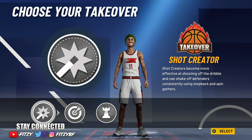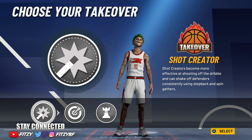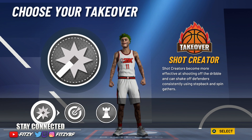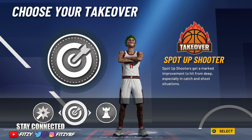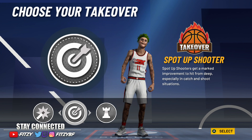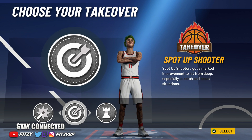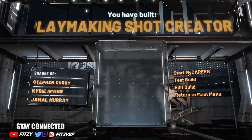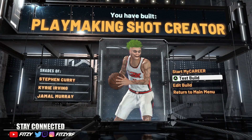For takeover, I made myself a shot-creating takeover — don't get me wrong, that's overpowered: you can fade from half court, green from really deep, abuse close shots and mid-ranges. But the spot-up shooter takeover is so overpowered this year it's honestly ridiculous. If you get it, you're not missing. I wish I had chosen this as my takeover. So we're choosing spot-up shooter takeover. We've made a Playmaking Shot Creator — a Stephen Curry, Kyrie Irving, Jamal Murray type of build.